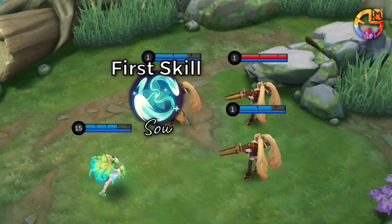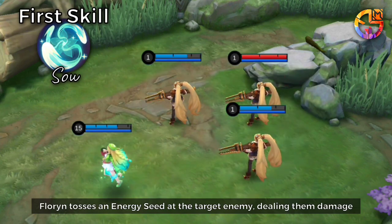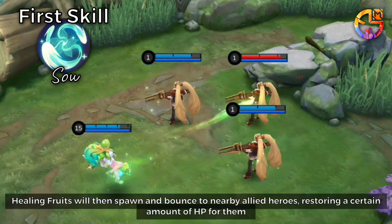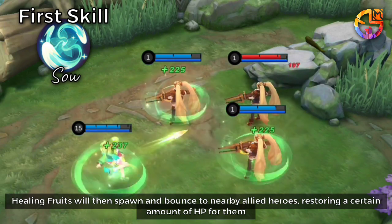First Skill: Florin tosses an energy seed at the target enemy, dealing them damage. Healing fruits will then spawn and bounce to nearby allied heroes, restoring a certain amount of HP for them.